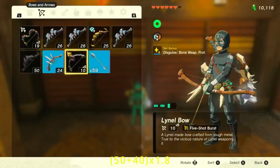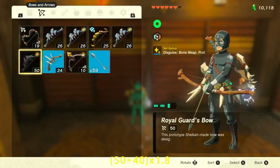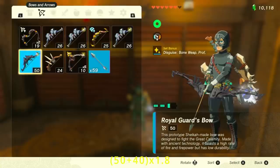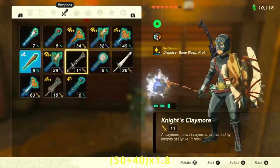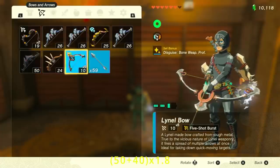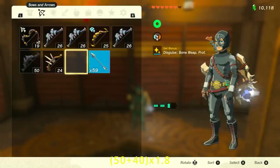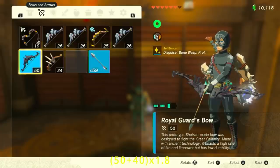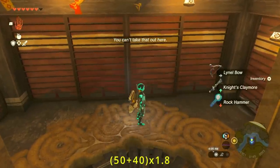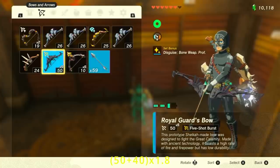For the next step, I needed to do a glitch to move the upgrade on one bow to another bow. First, have your back against a wall, then equip your Royal Guards Bow. After that, go over to your melee weapons and drop a couple of those. Go back to your bows and equip your Lionel Bow that has the five shot burst on it. Drop the Lionel Bow, then equip your Royal Guards Bow. Now press pause twice really fast, then drop your Royal Guards Bow. Pick everything back up and now we have a five shot burst on our Royal Guards Bow. Shout out to Monfax, because that's who I saw the upgrade swap glitch from.